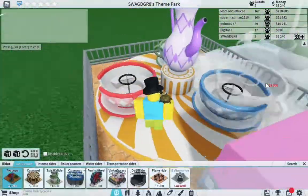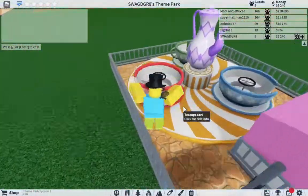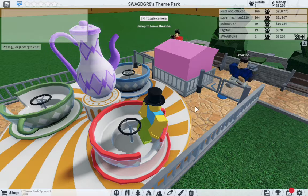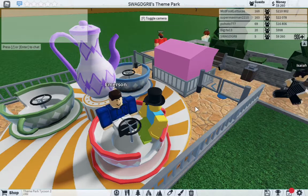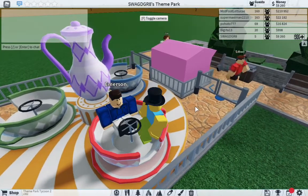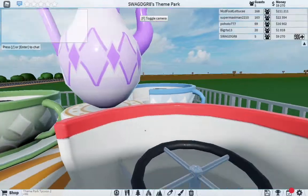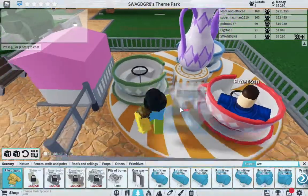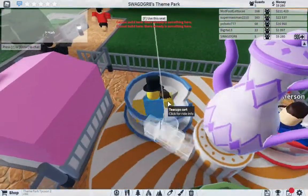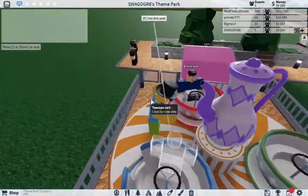Now people should be able to get on here — oh, let's use the seat. All right, now we just wait for them to go in. Can you get in the seat with me buddy? Thanks — oh, here we go after toggle camera. Whoa hey Emerson, nice name. Is it gonna go any faster? I'm stuck. All right, yeah, just a nice simple ride I guess.